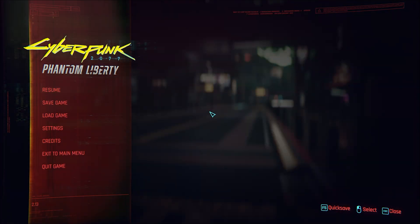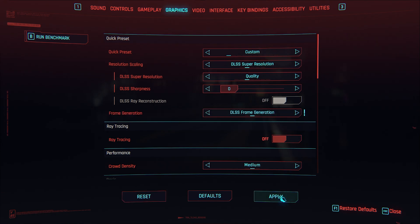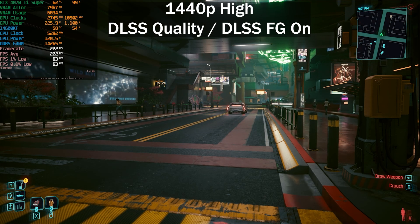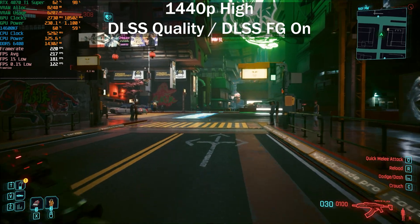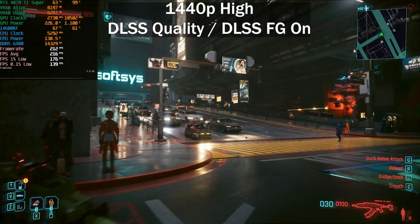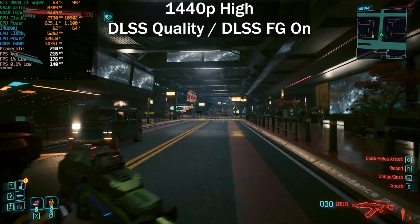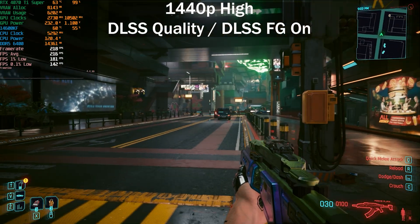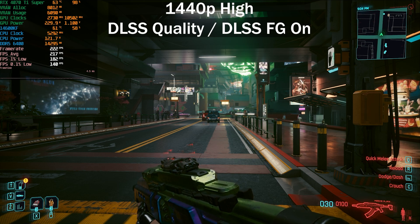Enabling DLSS 3 frame generation with the exact same settings — note that you only have to restart the game when applying FSR frame generation, not DLSS. Resetting our numbers, we went from around 150 fps to just over 200 fps — a pretty decent bump of around 70 fps. Our frame time graph is extremely smooth, with an average of 216 fps, 1% low at 182, and 0.1% low at 135.